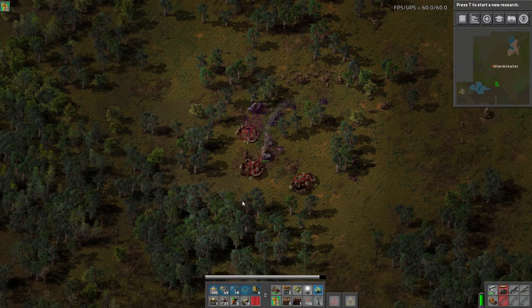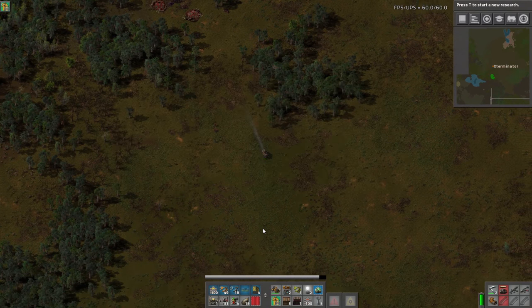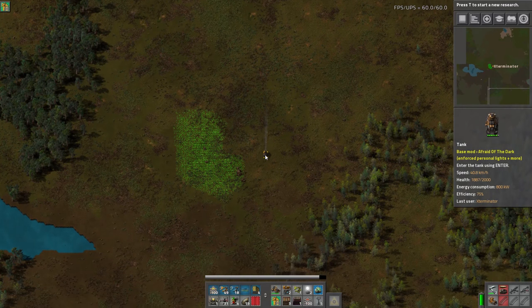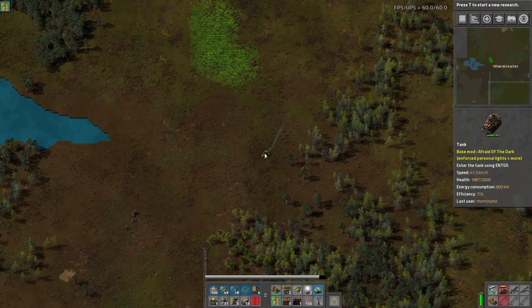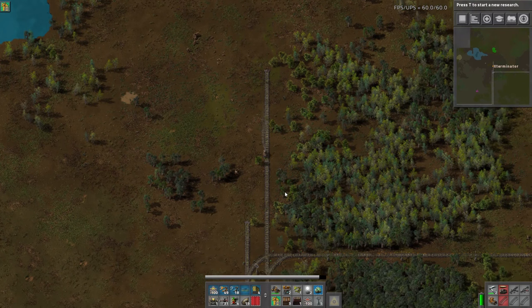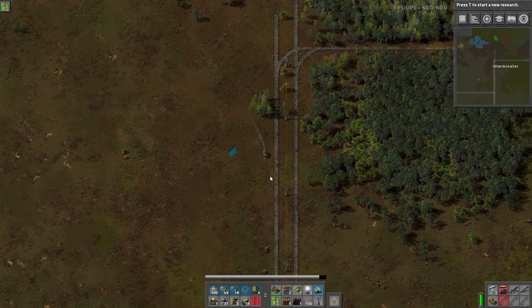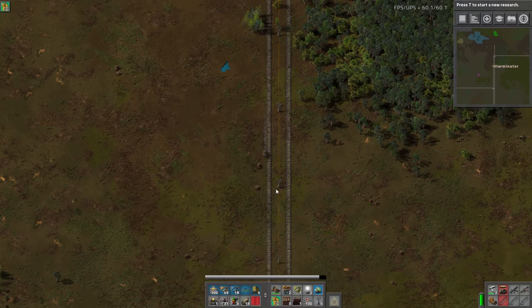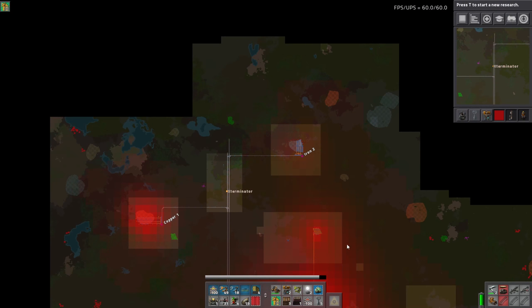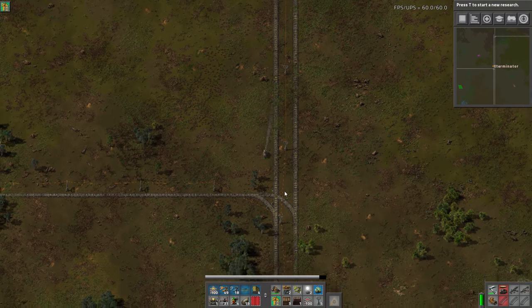We're obviously definitely not on Peaceful — if we were, these guys wouldn't even be attacking us until we shot them first. I have also turned off expansion in the map settings when you first generate. What that means is the bases will not go build new bases, because I find that just way too grindy and tiring. I enjoy fighting biters and clearing out territory, but I don't enjoy having them constantly encroaching on my base when I'm not intentionally playing a death world. We're trying to build a megabase here.